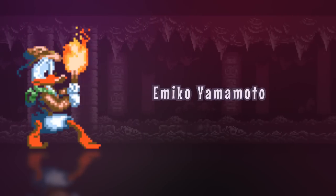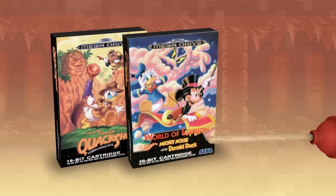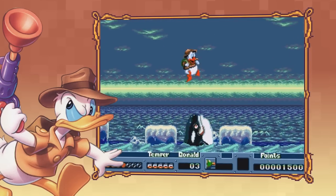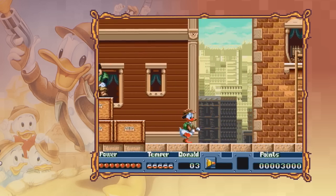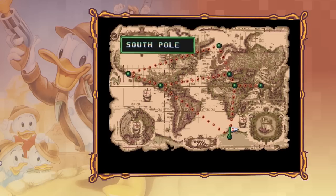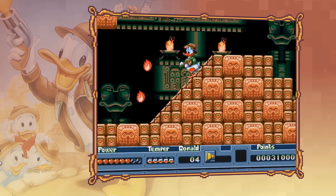Lead game designer Emiko Yamamoto continued to work on the spiritual sequels Quackshot as well as World of Illusion. The 1991 game Quackshot is an Indiana Jones-inspired platform adventure featuring Donald Duck on his treasure hunt across the globe. Armed with his plunger gun, he makes his way through the wondrously crafted stages. However, certain items are required to progress further into the levels. You can select your destination at the world map, beginning with only three levels, but more are unlocked as the player progresses — and similarly to Castle of Illusion, it's a highly polished game.